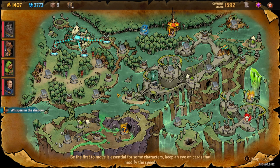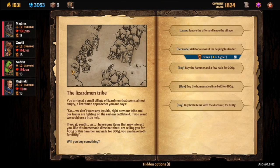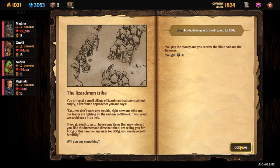For the last pet, Slimy, take the green portal to the marsh again. You'll need at least 400 gold — 600 is ideal. Head down the left side to the lizardman tribe village. There you can buy homemade slime bait for 400 gold. You can also buy the hammer and nails, getting both items at a discount for 600 total, which makes your path easier.